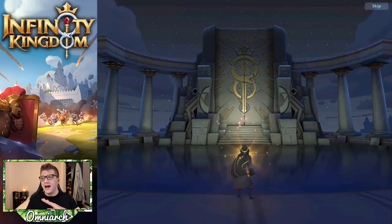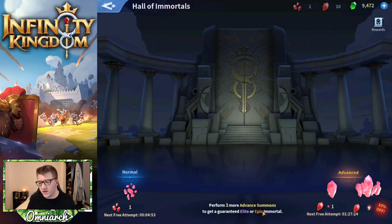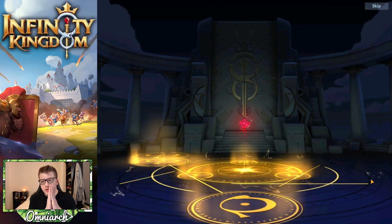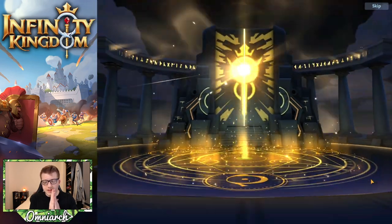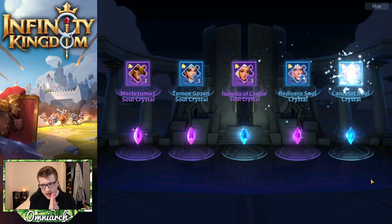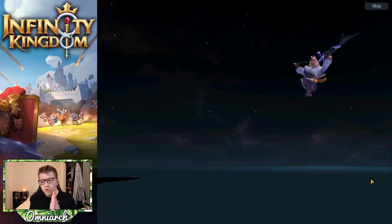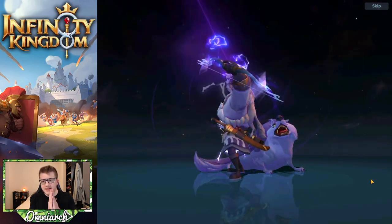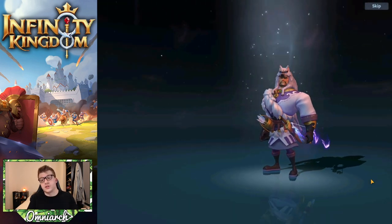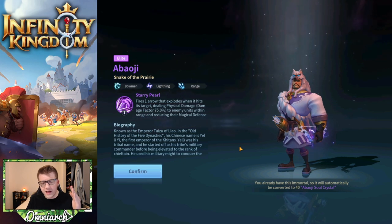We're on the Hall of Immortals - we have 10 philosopher stones, so let's do the 10-pull. We got Blasta, that's fine. Hoping for a full epic summon - we don't see any. Who is this? Oh, Aboji - the lightning back row archer. He's got the wolf look, he actually looks incredible.